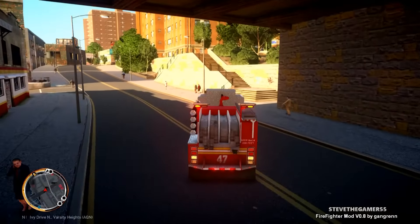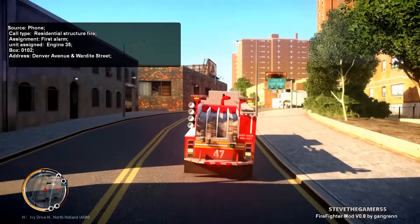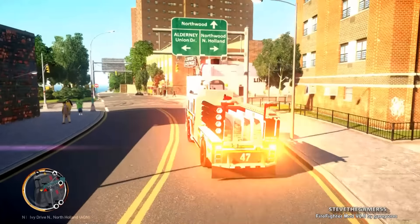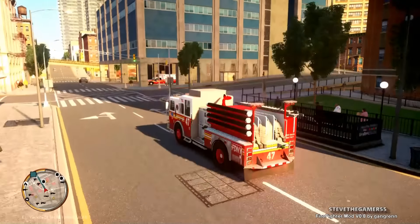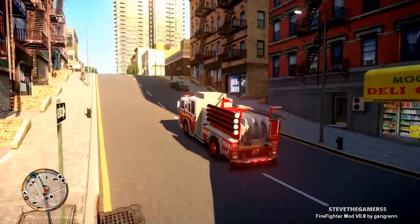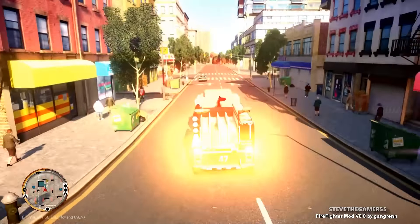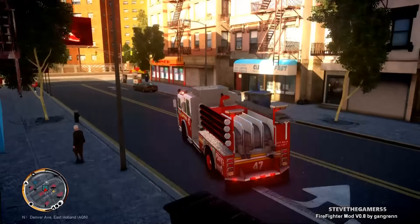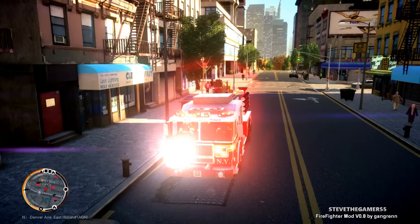Let's head back to the firehouse and get available for calls. Manhattan announcing a residential structure fire — Engine 35, Box 0102, Denver Avenue and Wardy Street. I know where that is. I keep saying I know where everything is because I've been playing this map for so many years. I think that might be one of those buildings — yep, it's gotta be this building right here on the right.